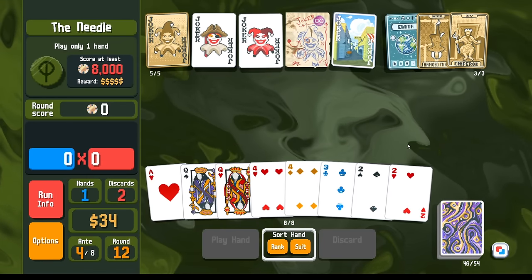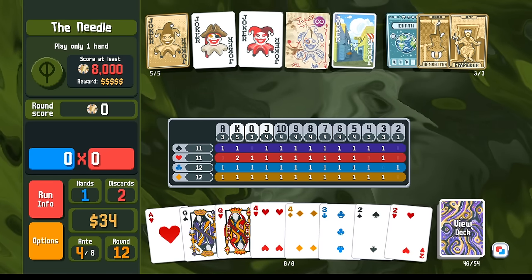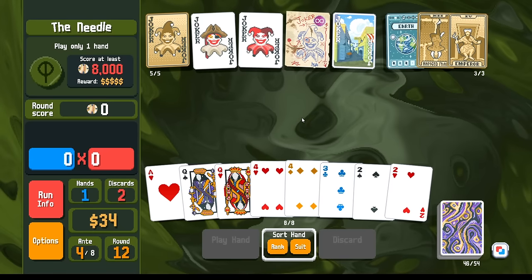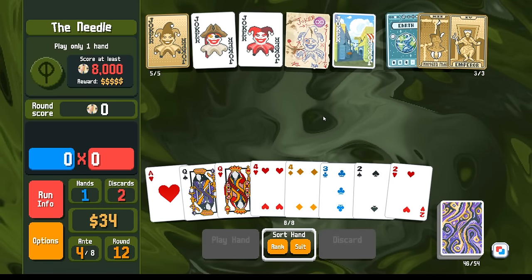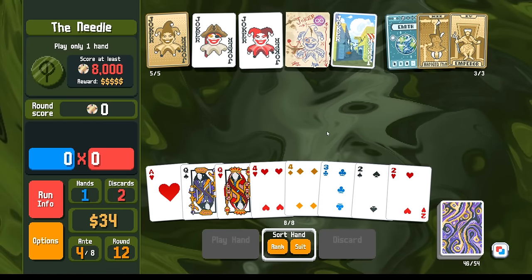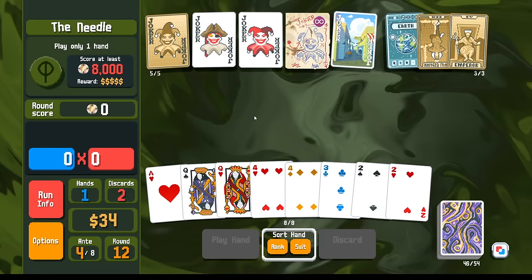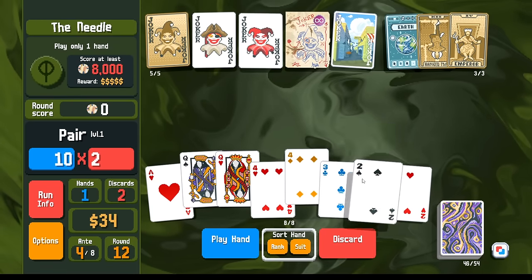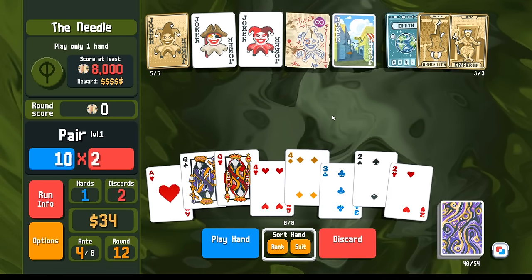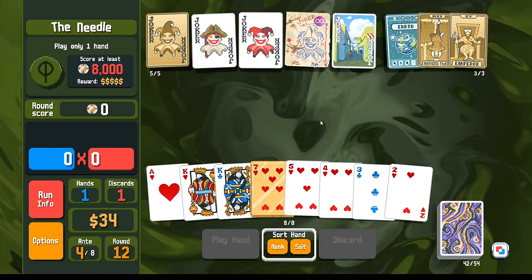It looks like we could go for a five if we want to try to play a straight that way. The current state of affairs - the hand that I'm looking at right now - if we get the straight, we win. If we don't get the straight, we lose. Those are the rules. Let's discard like this. We could get either a five or a six because we have the Shortcut. So those are our outs. We got the five - that's it, we're free.